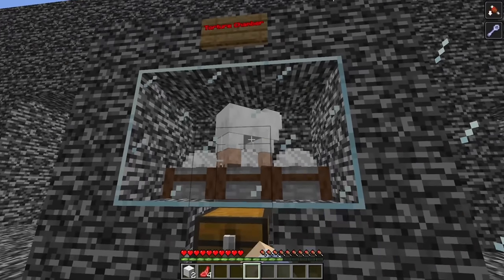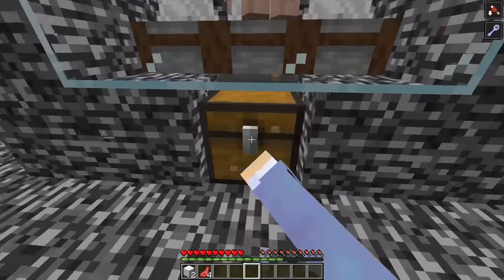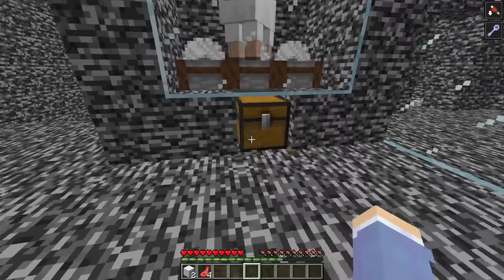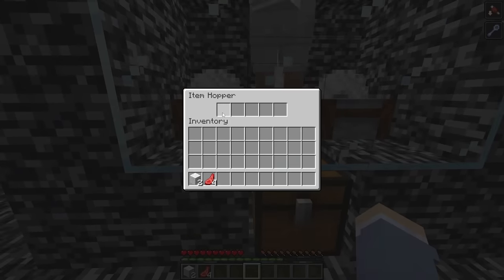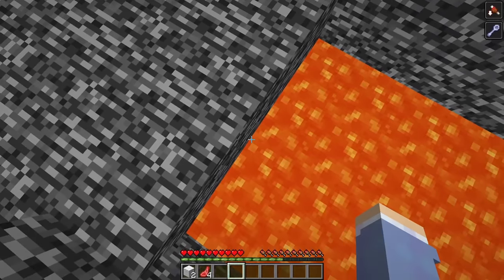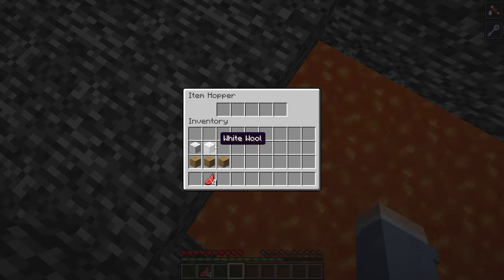Now I had two out of three wool needed, and all I had to do was get to the last sheep. But it seemed impossible because the sheep was covered by glass and a chest, and with mining fatigue there was no way to just break it. I tried to see if there was anything hidden behind the chest, and I found a hopper — but it was empty. I kept looking and found a hidden hopper at the edge of the lava with three oak planks inside. So with two wool and three oak planks, I just needed one more piece of wool to craft a bed.